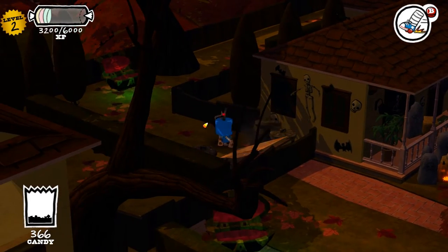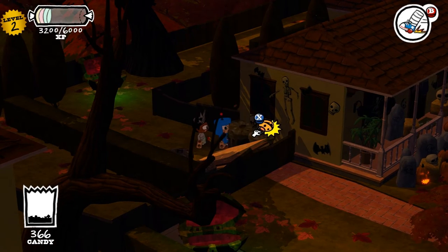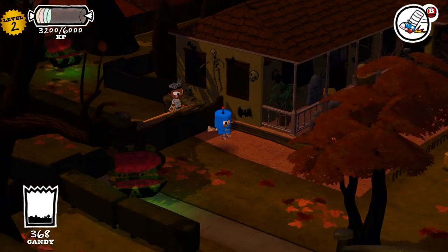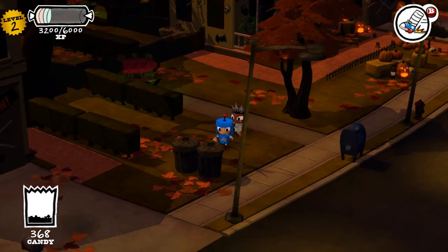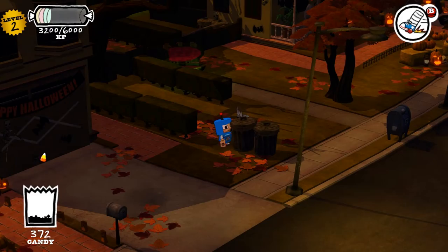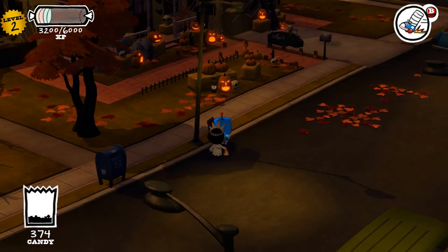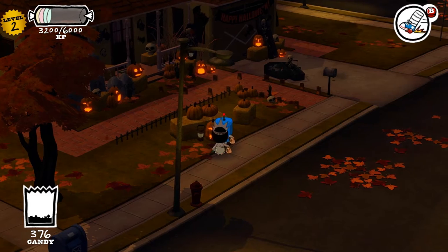These coffin chests will often contain candy or maybe parts for costumes you're trying to construct. Right now I'm not trying to construct any costumes, so mostly I'd just get candy out of those chests. Just about anything you can bash with your bag will give you candy — that includes the mailbox, the fire hydrant, some pumpkins.